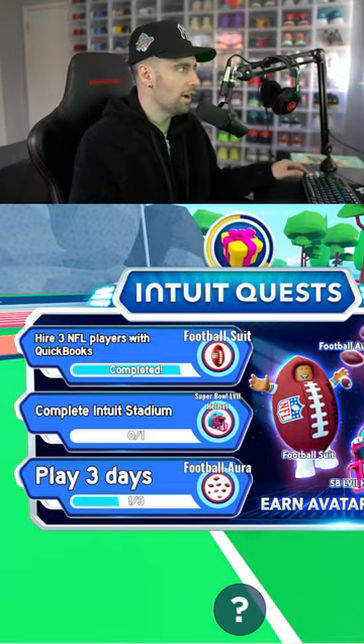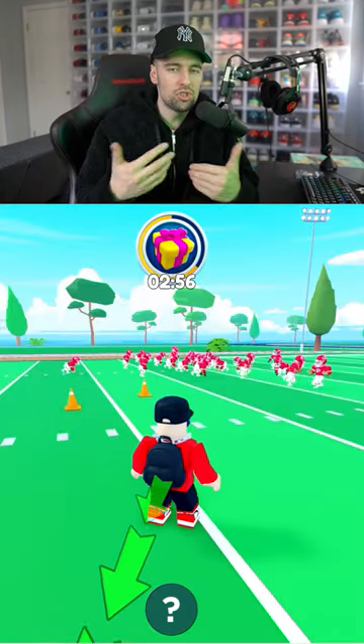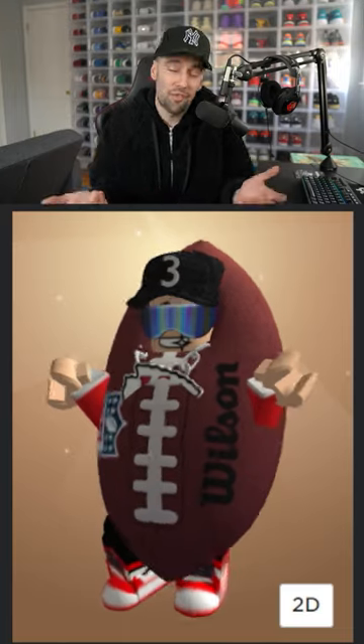All you have to do is hire three NFL players with QuickBooks. That's it. Once you get all the players on the field, you should unlock the badge. This is what the free item looks like.